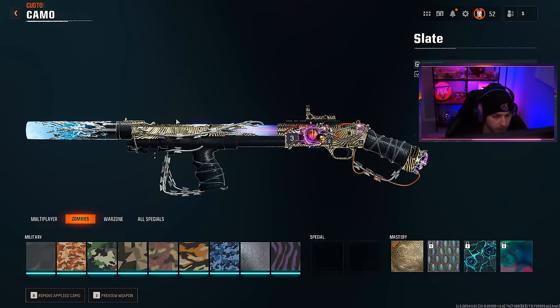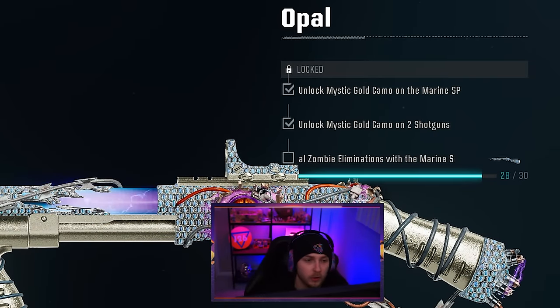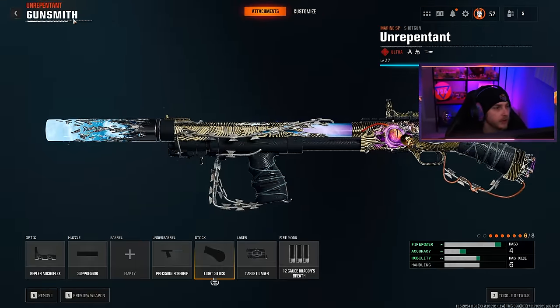Let me see what we're at — no way, I still need two more. All right, I'm done right there. Well, at least we can say that Dragon's Breath rounds are pretty good — but do not use these if you are going for mangler kills. For whatever reason, it seems like it counts every third kill. I went all the way up to round 43 using it, went into directed mode, and still don't have Opal on the shotgun. It's absolutely ridiculous. It's a good attachment, but damn, does it hurt your camo grind.